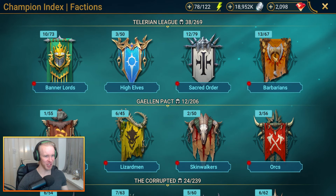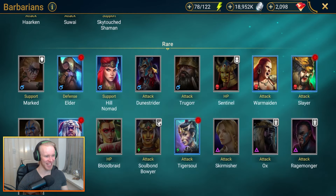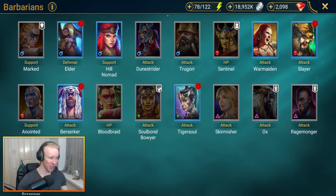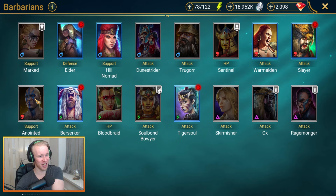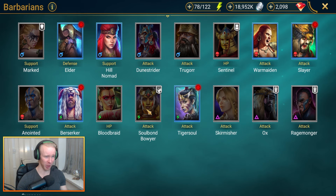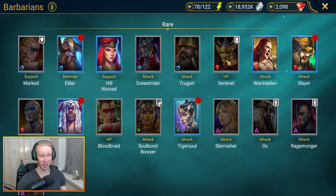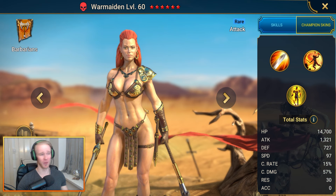Next up: Barbarians, a faction with a lot of good rares and even uncommons. We've got Mackall, Berserker not bad, Soulbond Boya coming in a close second, Sentinel not bad either. But we've got to give first place to the wonderful, sumptuous War Maiden.